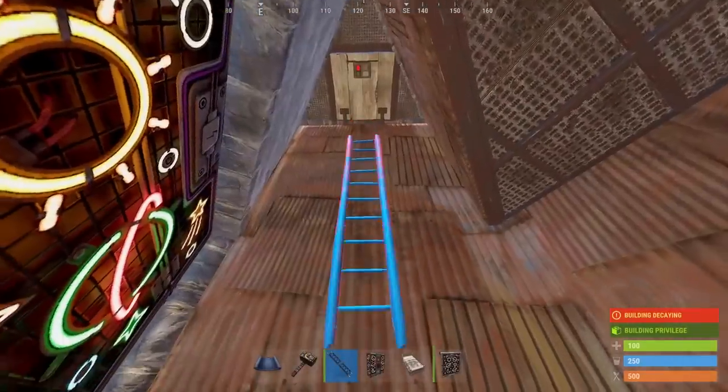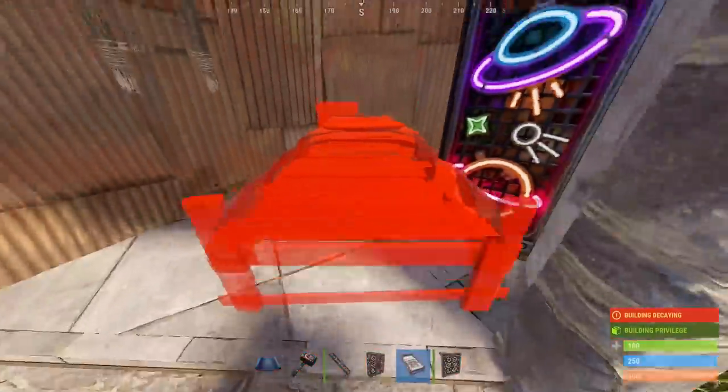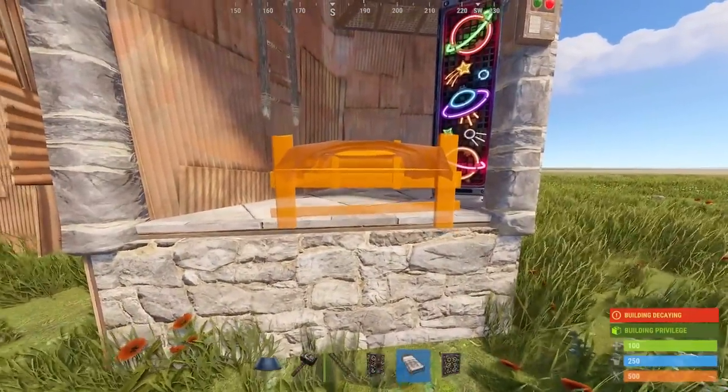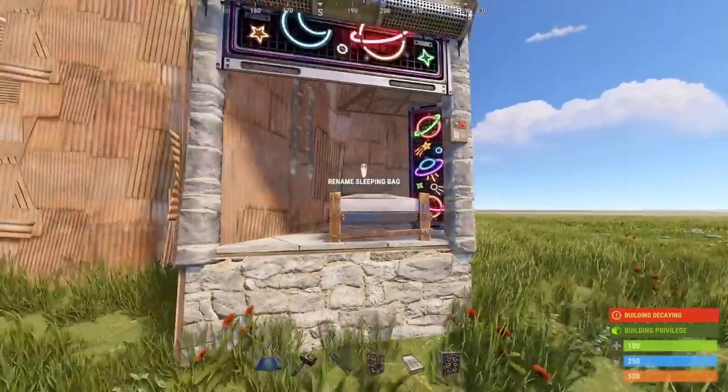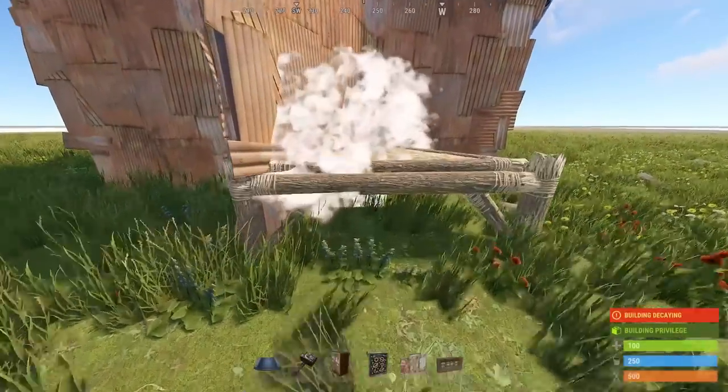Place your triangle ladder hatch here — if you don't have the BP yet just seal it with wood. We need to use a ladder here to reach the ladder hatch. Place the bed so it doesn't peek through the door.